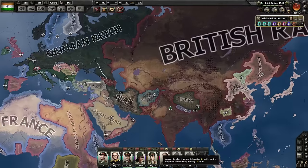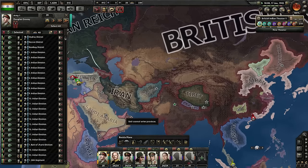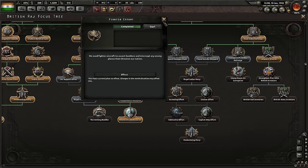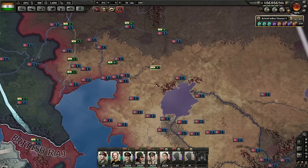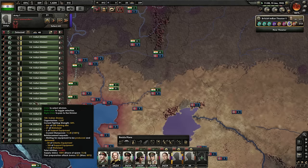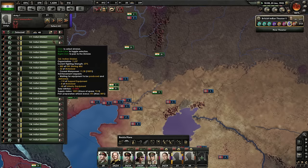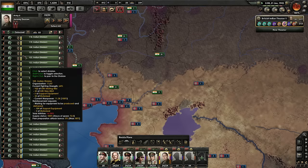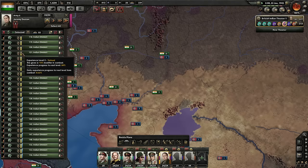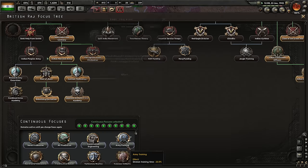I don't want to waste too much time; I should be attacking soon. You and you need to change armies. Fight effort is done. We're moving towards the Smiling Buddha. The training here is almost done — I'll just let it proceed, I will not be deselecting them, that's too much micromanagement. I really should have stayed with the continuous focus again.